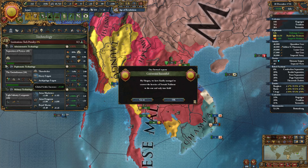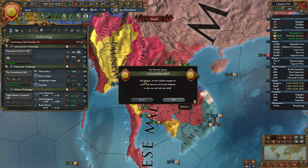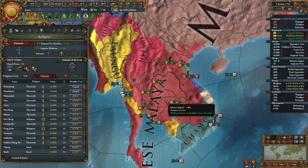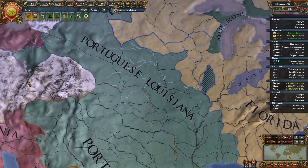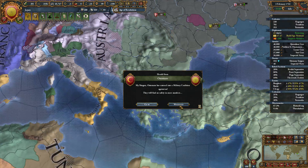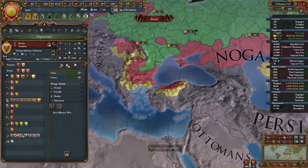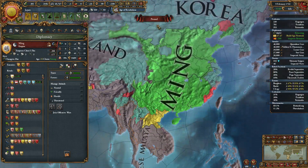Like this one — plus 25% global settler increase, if for some reason you haven't colonized the world already by this point. In reality the game should colonize slower because historically this area was not colonized by 1720. The Ottomans have entered a coalition — absolutely horrible. That is an absolute utter disaster.